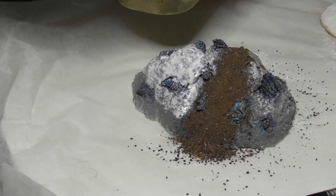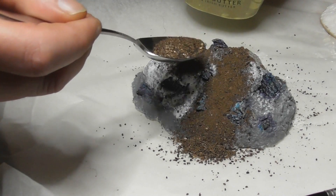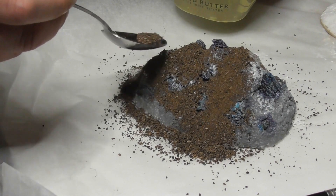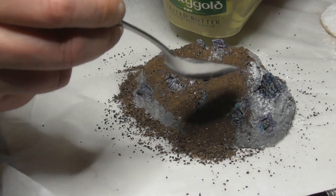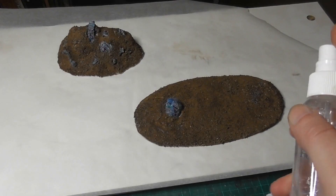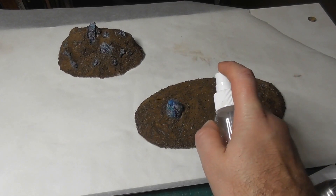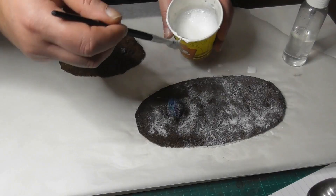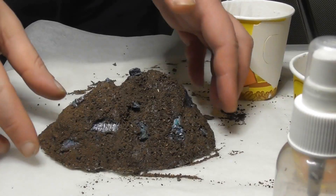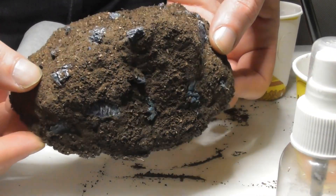Next, dirt. I wasn't entirely happy with the way I was doing dry earth so I wanted to try something different. This time I put down a layer of PVA and sprinkled dirt all over it. As usual I soaked this with some diluted surgical spirit and more diluted PVA to seal it in. A couple of layers of this did the trick and I'm pretty happy with the result. Dirt really does look like dirt — go figure.